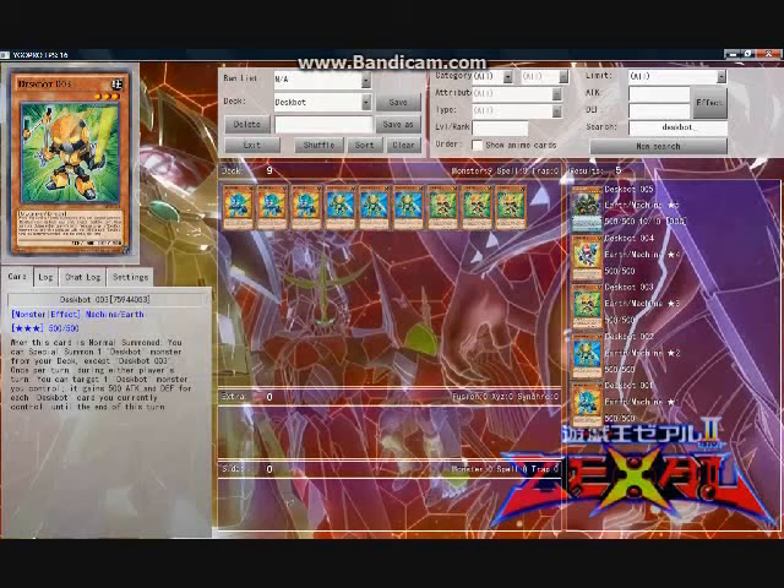Or special summon 001, have a 2500 attack point monster through its effect. Mid-game, special summon a 004 and produce even more advantage after destroying an opponent's monster. 003 can be incredibly dangerous when multiple copies are on the field due to its ability to stack multiple attack-increasing effects on a single Deskbot, producing an instant OTK. Like 002, 003 doesn't have a once per turn restriction, so even if you have multiple copies, you can use each 003 effect. The special summons provided by 003 can also trigger numerous secondary card effects that will be discussed further.